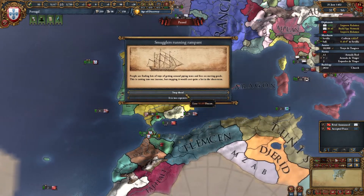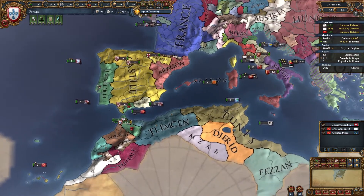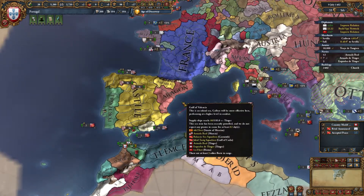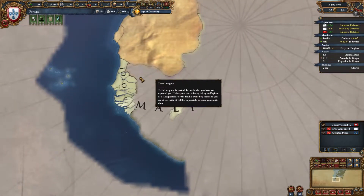Smuggler is running rampant. We can lose some trade efficiency or we could just lose some ducats. I'm going to lose some ducats because I think paying the cash up front ends up saving you money in the long term — I think it's like 10 years of trade efficiency reduction otherwise.